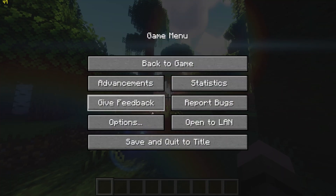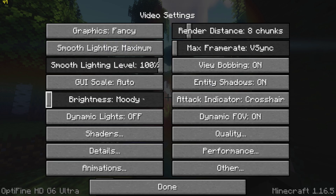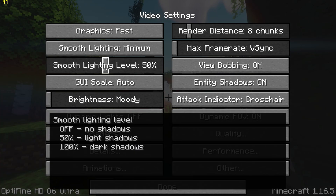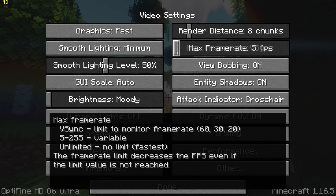Now pause the game, go into Options, then Video Settings, and start by changing Graphics to Fast, Smooth Lighting to Minimum with 50%, and set the FPS to Unlimited.